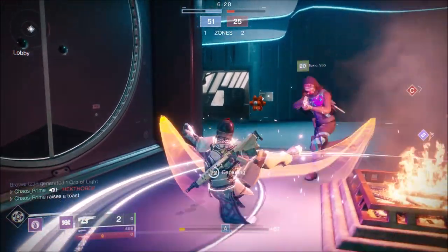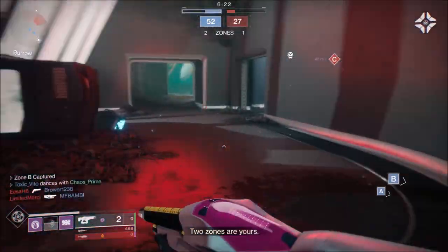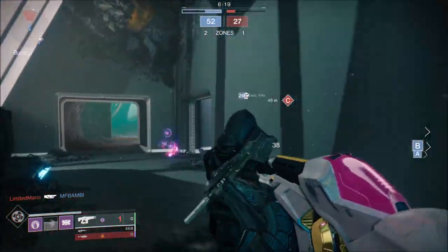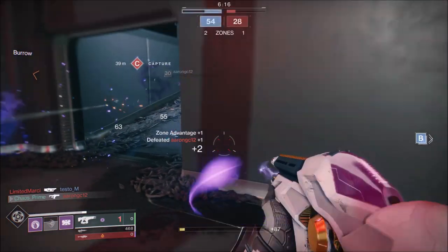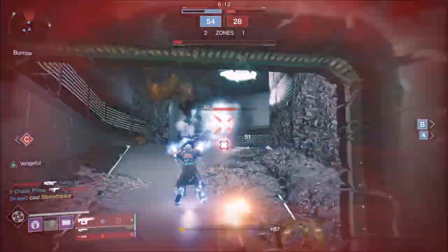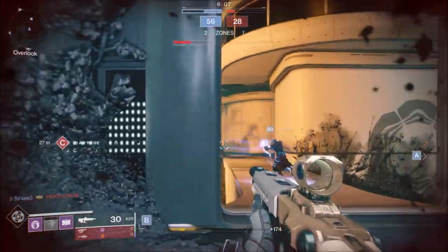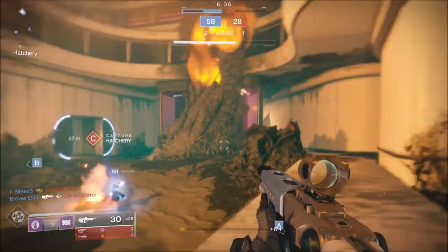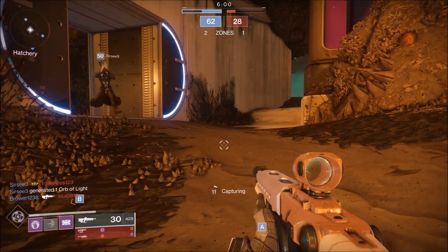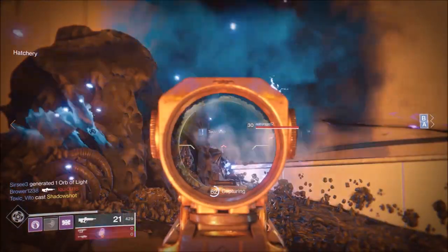So, preparing for the DLC. December 4th brings forth the new DLC and though it's rumored to bring a power increase, we simply don't know. In the meantime, simply stock up on enhancement cores from the Spider if you're low, and materials from the planets. Infusions could very well be a thing again. Or, if you're smart like me, equip everything you get till your max power level and then start infusing — it saves you a ton of cores. This is what I did and it's why I've got over 300 enhancement cores without even trying.